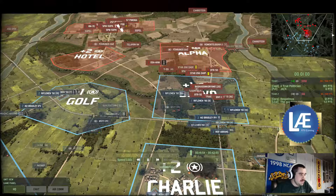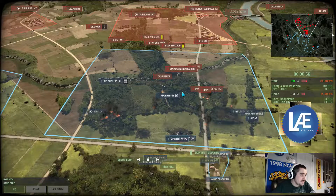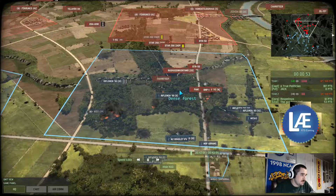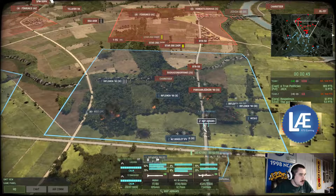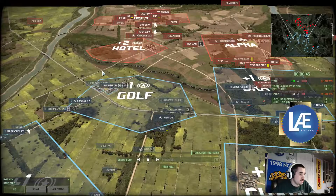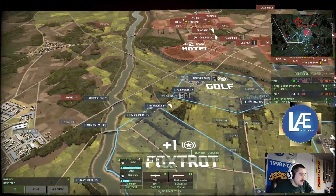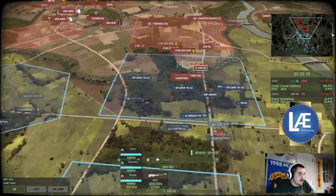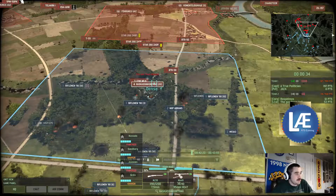Down to the last minute of the game — I would say this is now decisively in the blue four team's favor. With Abrams coming forward and riflemen closing in on this position, that area will soon be dislodged. Nothing obvious to contend with the riflemen — these blue four infantry will storm in and secure the area.